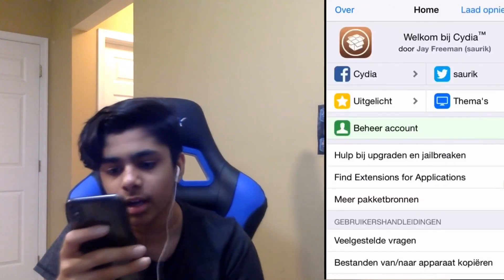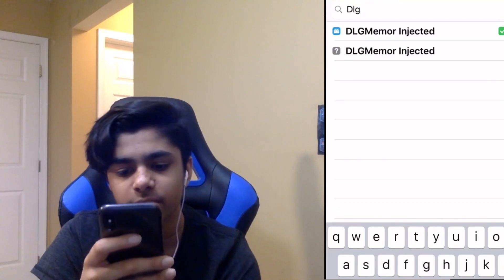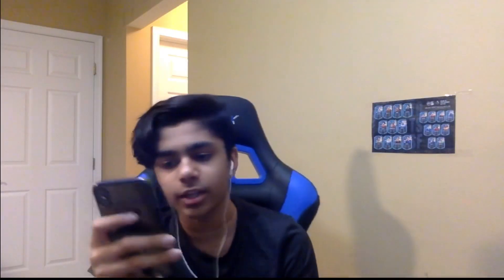Once you're in Cydia, you're going to go to search and you're going to search DLG. You're going to get DNG, Meteor, and Memoir Injected. You must do this, guys — it's all necessary. Go into there and it should be in your device.